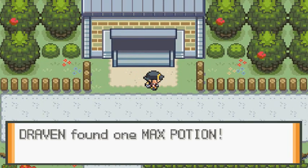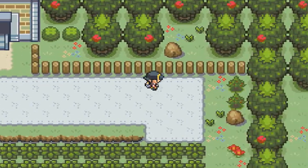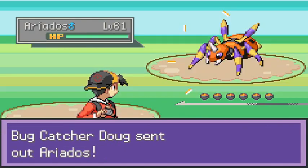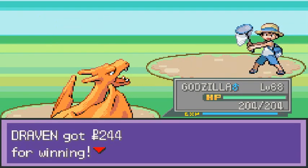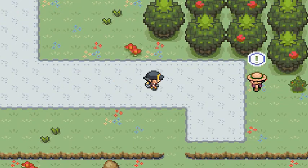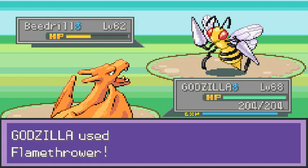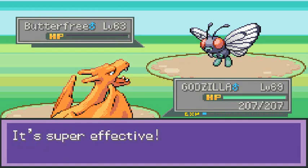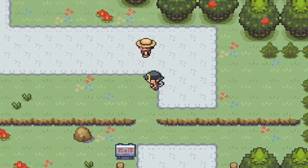Found an item — a Max Potion, that's good. Nothing else here except plain land and being attacked by another Pokemon trainer. Flamethrower for the win — Godzilla's kicking ass! The repel wore off. More bug trainers coming out of the woodwork — level 69. Continue this onslaught of flamethrowers and you were whipped. Nothing else here.